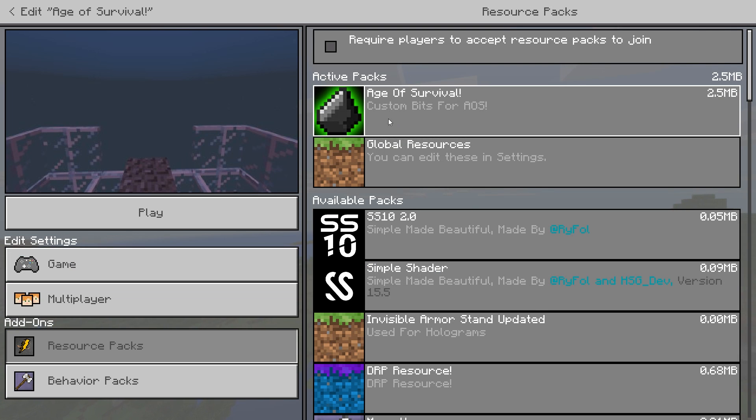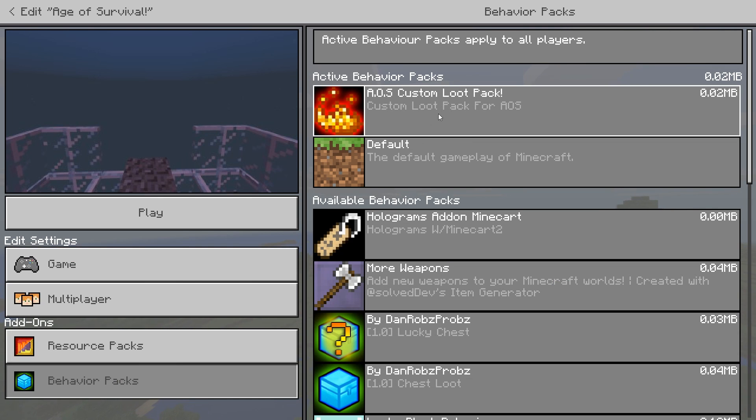It comes with a little custom bits that I've made and a little behaviour pack that I've made. Creepers, skeletons, zombies and spiders have had their loot tweaked a little bit, just to help you really.